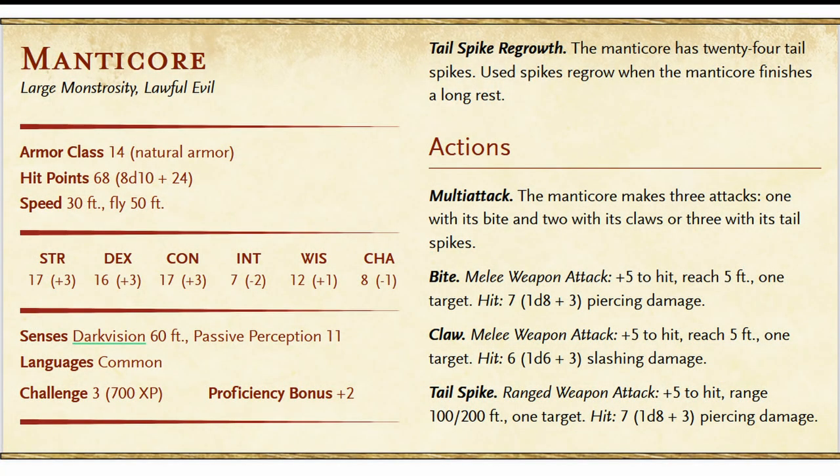The main thing to consider at Umbridge Hill is the Manticore. The CR system is imperfect, but setting that aside, the Manticore is CR3, meaning it should put up a fair fight for four level 3 characters — which means it is likely to destroy a first-level party with ease. Personally, I don't need or even really want every encounter to be perfectly balanced, but I also don't want to kill all the players first thing and maybe end this campaign, or perhaps even the hope of getting new friends into D&D.